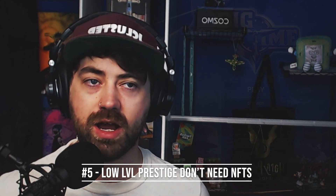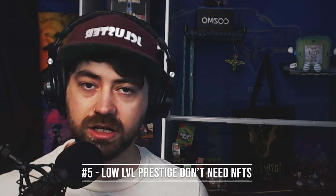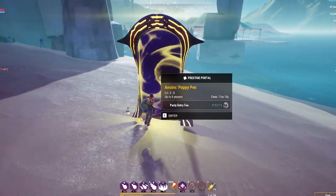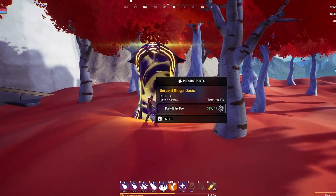Most prestige portals require NFTs to enter, but if you have time crystals or big time to spare, you can find prestige dungeons to run between levels 1 and 15 that require only big time tokens or time crystals, usually in a party portal fee. So who feels like starting that new pocket watch?